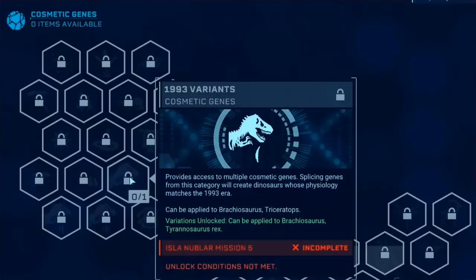Moving on to another set of research - we're going to be talking about cosmetic genes. So all of the cosmetics are pretty much the same, and you can see down here we have the new Raptor DLC skin pack. The three new skin types that we are going to get - 1993 variants - provides access to multiple cosmetic genes.